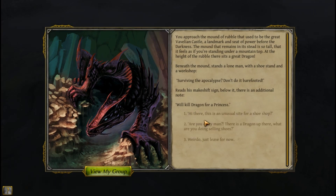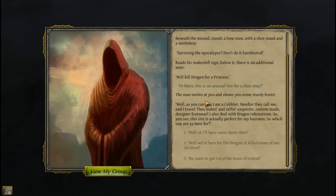This is an unusual place for a shoe shop — are you crazy? There's a dragon up there! The man smiles and shows you some sturdy boots. He says: 'Well, as you can see, I am a cobbler — Needler they call me — and I travel making and selling exquisite custom-made designer footwear. I also deal with dragon infestations, so you see this site is actually perfect for my business. So which one are you here for?'